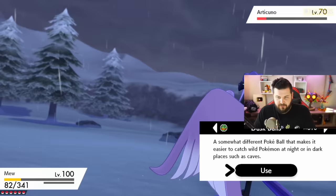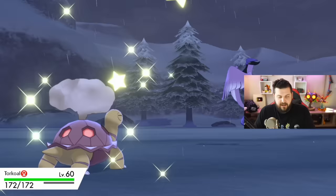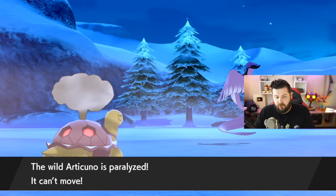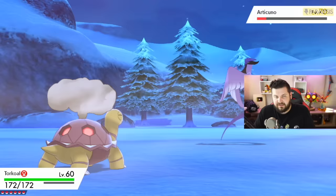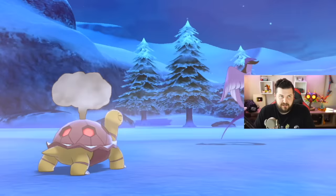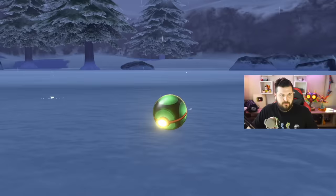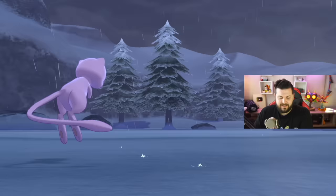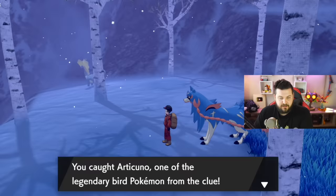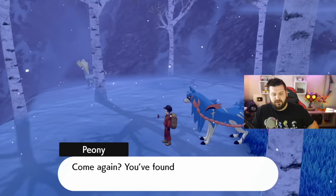I use Thunder Wave on Articuno and a single Ice Beam to get its health down, then throw a Dusk Ball. Now I swap in Torkoal to change the weather again, and essentially I just go back and forth — always changing the weather so that hail never comes back and Articuno doesn't get damaged. Between sun and rain I'm good. On my last turn of harsh sunlight I swap in Politoed again — critical capture! You caught Articuno, one of the Legendary Bird Pokemon from the clue. Peony calls and says good job, now go get the other ones.